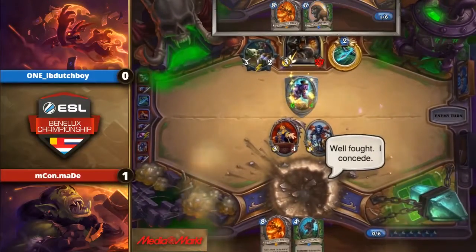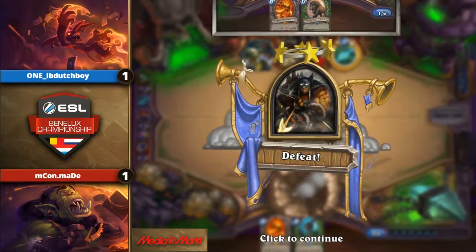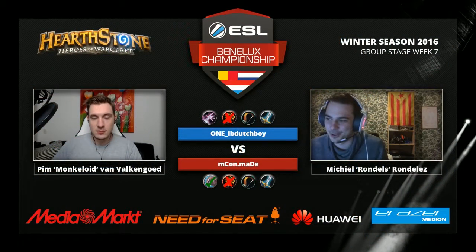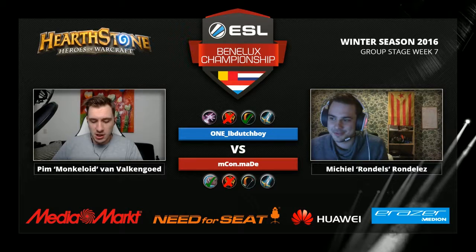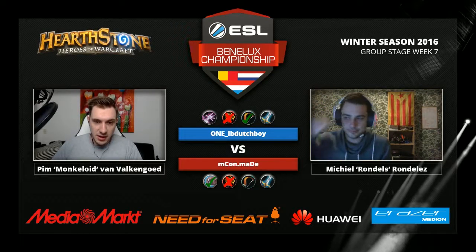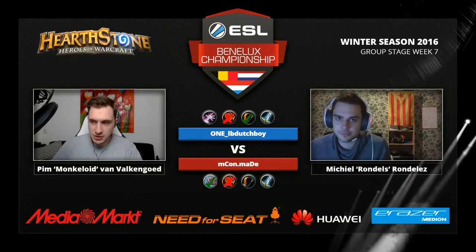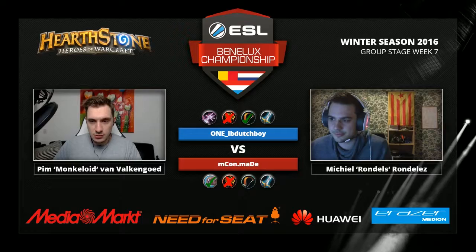Maid knows — LB Dutch has 27. So LB Dutch takes the win with his Hunter. I'm surprised. I'm very curious to see how that Desert Camel is going to do versus the other decks from LB Dutch. LB Dutch has the Warrior left — so maybe if it's Control Warrior, Maid will have a good shot with that Desert Camel. We know LB Dutch likes to play his Dragon Warrior too. Also the Camel Hunter is not that great against Zoo, so we'll see what's going to happen here.